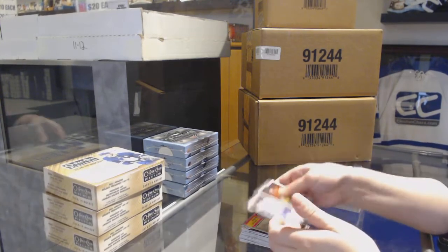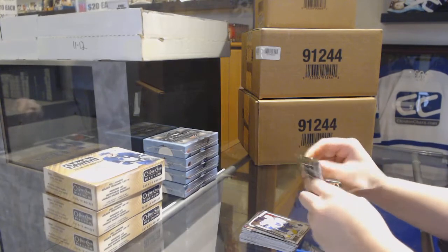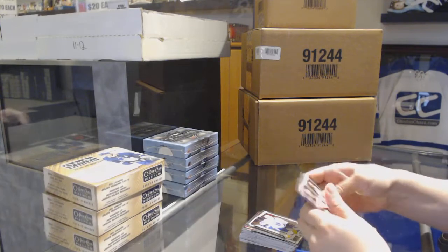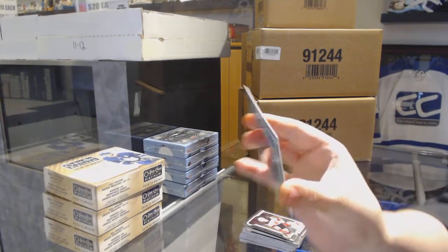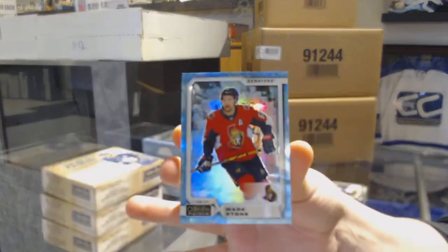Retro for the Kings of Daniel Brickley, Rookie of Travis Rimmitt for the Leafs. We should have an auto here - we don't have an auto, that's interesting. We've got an Arctic Freeze number 279 for the Ottawa Senators, Mark Stone.